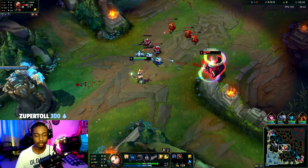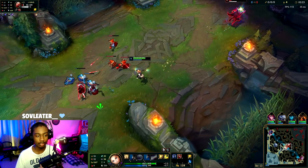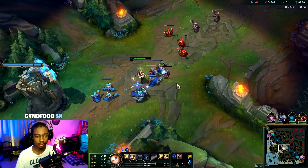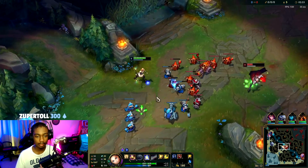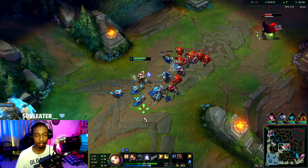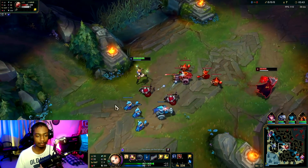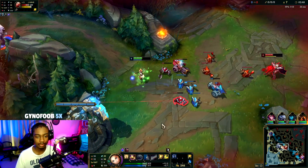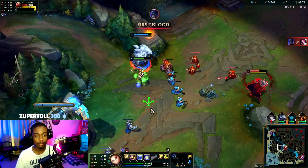We saw he had no W pool — he took W at level two, interesting. We got him really low there but he's going to stay and sustain off the minions. We missed the Lux Q, and this isn't necessarily the most meta mage you could be playing but she's like the best for beginners in the mid lane.